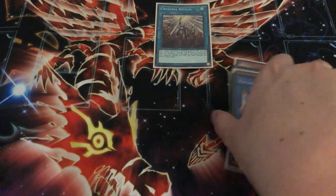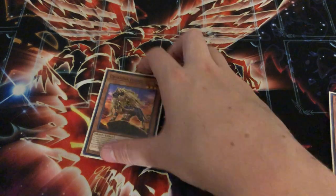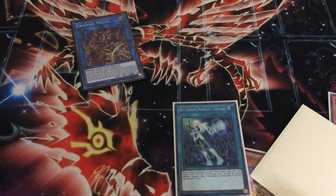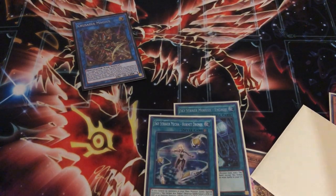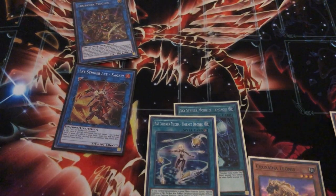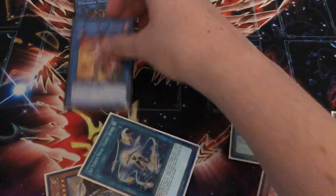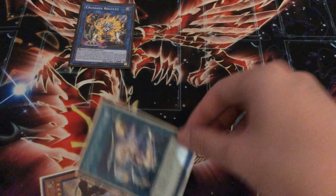I just want to show off the power of Hornet Drones real quick. So any Crusadia and Hornet Drones — let's use Leonis because it's not very useful on its own. We go normal Leonis, make Magius, activate Engage to get Hornet Drones. We grab Hornet Drones, activate it, special out a token, link the token into Kagari. Chain link 1 Magius — add something. Chain link 2 Kagari — add back the Drones. We're going to add Maximus with Magius because we need Maximus for the OTK. So we add Maximus, and we'll have Drones in hand. Then we link these two into Regulex.